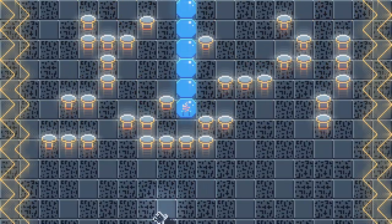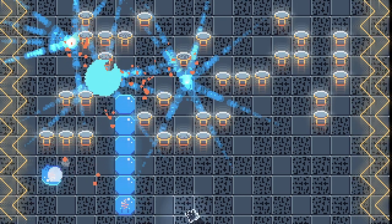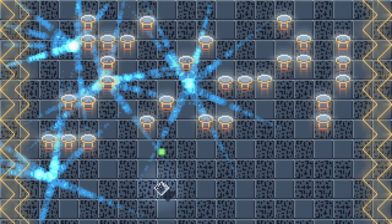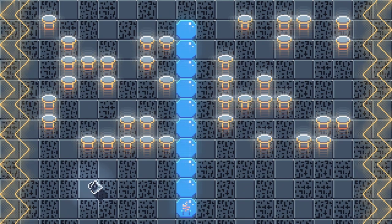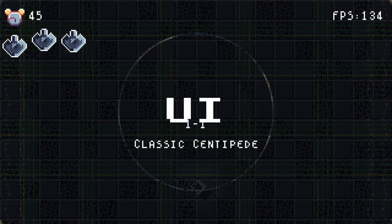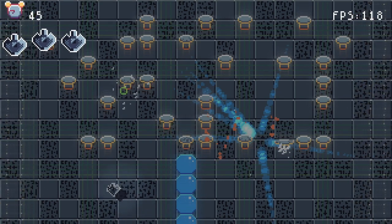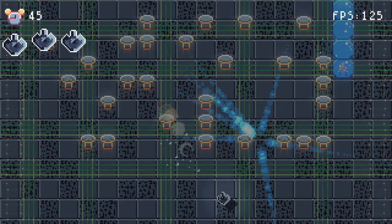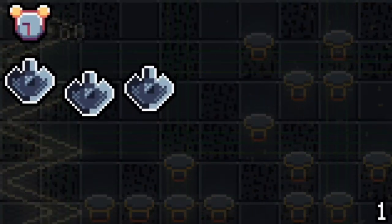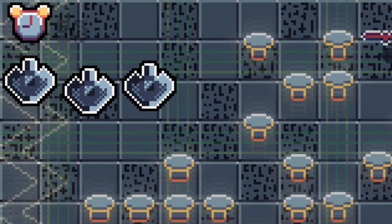The next thing to take from centipede is the mushrooms. In normal centipede, the wormy boy in question likes to turn or bounce off the mushrooms on collision. Since I'm doing this the cool, no-rules way, I decided to have the centipede crush the mushrooms. While it seems like it's assisting the player right now, it's a small hindrance later on. After a lot of off-screen work where I didn't record footage, I started adding in UI. I knew this game would quite likely be complex, at least compared to my previous projects, so I decided to get it in early so I could get a rough outline of what it would look like in the final product. One of my design decisions was adding a timer.